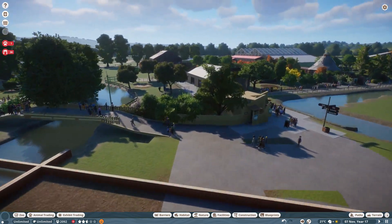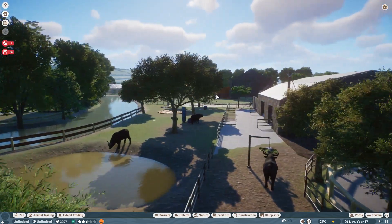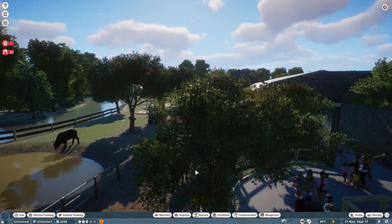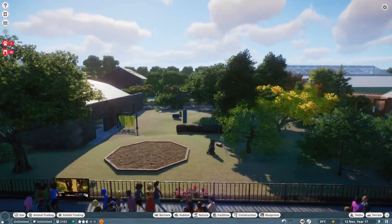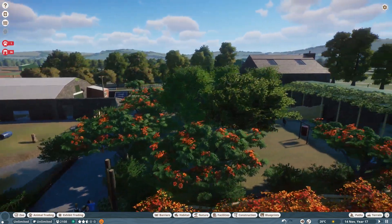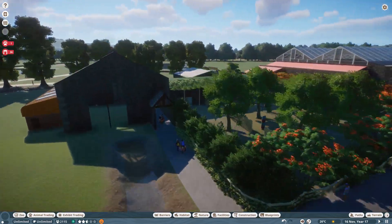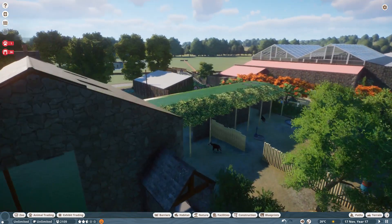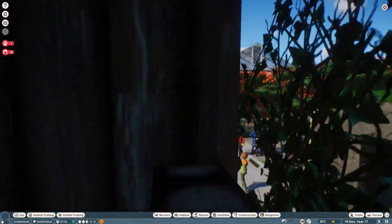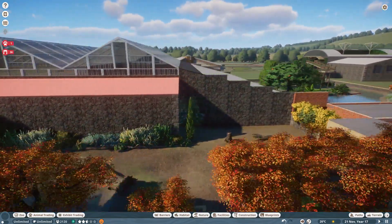We've got the buffalo over there on the left, feeding away quite nicely. I haven't put animals back in a lot of the places, so some areas are still empty. Over here is the okapi enclosure — we've got a couple of okapi wandering about in there. The tropical house is here but the inside isn't done yet — it's a big empty space inside — but outside I'm fairly happy with it, it looks quite nice.